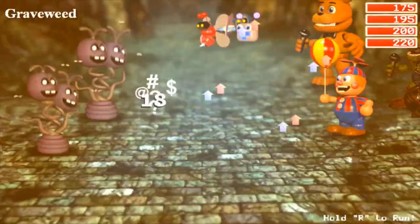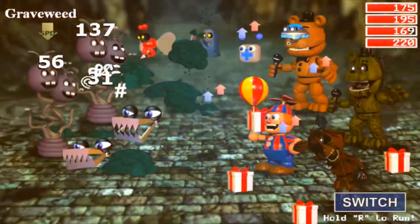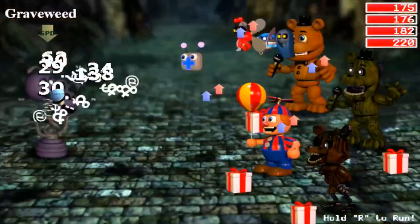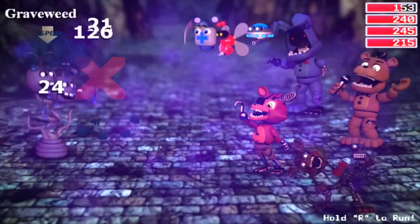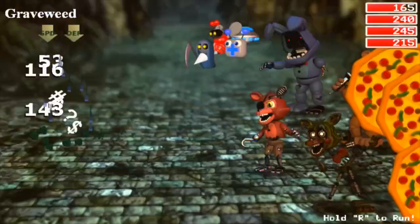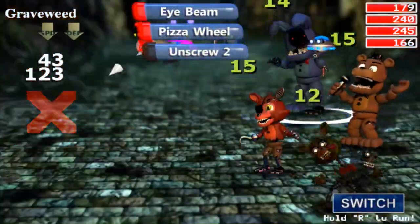More Grave Weed. On a scale of one to ten of powerfulness I'll give you a zero — you're absolutely horrendous. They're using Glue on us. Unscrew 2 — we took one out. Rainy Day, get his defense down. Escape Key — Pizza Wheel 2 — take him out, come on! He used Glue on us again.